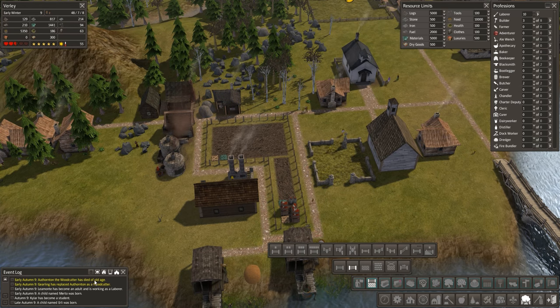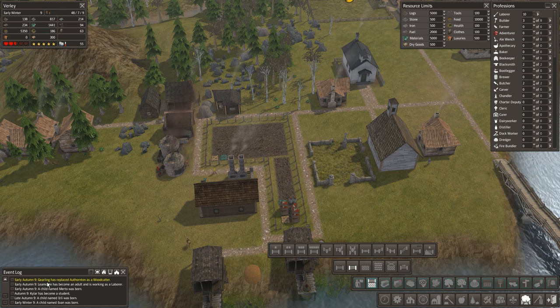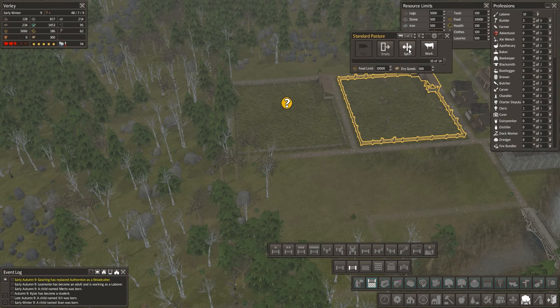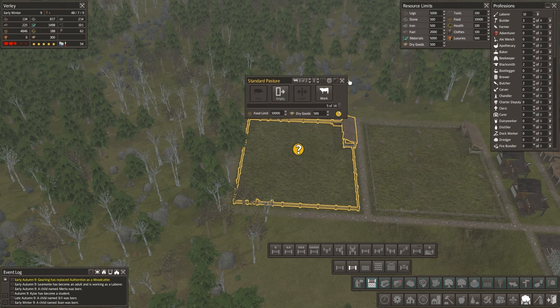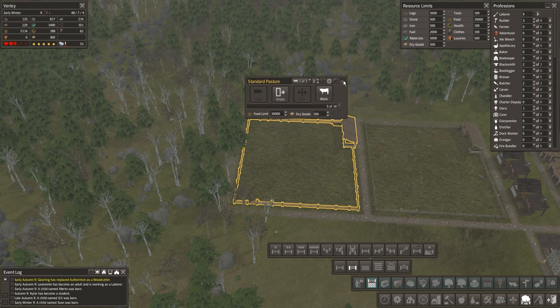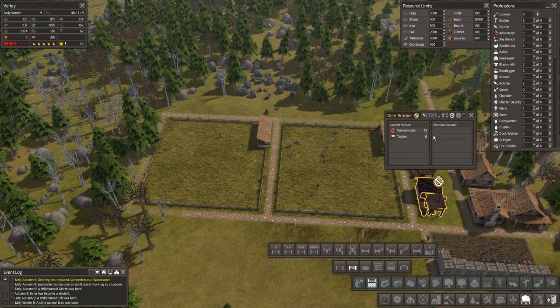We've had a death as well — died of old age. Thornton — that's the first casualty of our settlement so far. Here we go — we can now split our pigs in half which is great. One's just casually walking off there — are you going to go in? There we go, that might help. So what we're doing over here now: pig butcher — nothing yet. Venison — we've got some 13 venison cuts and some tallow as well.